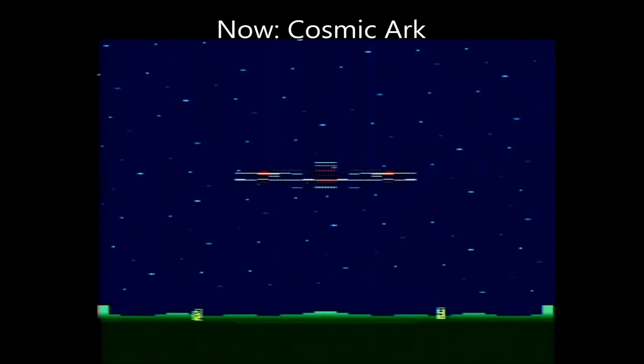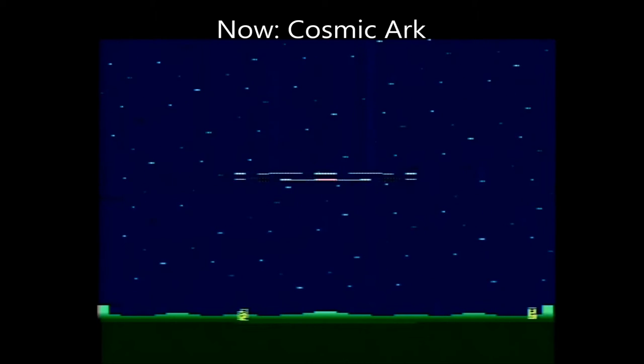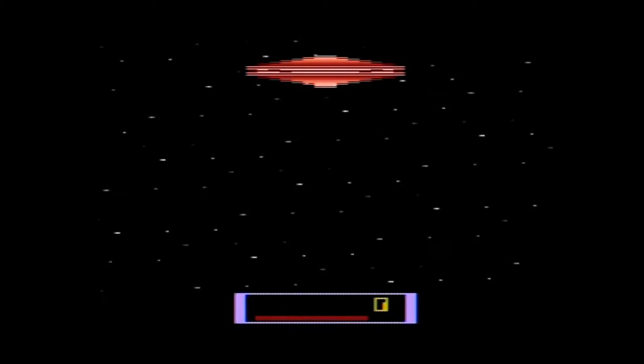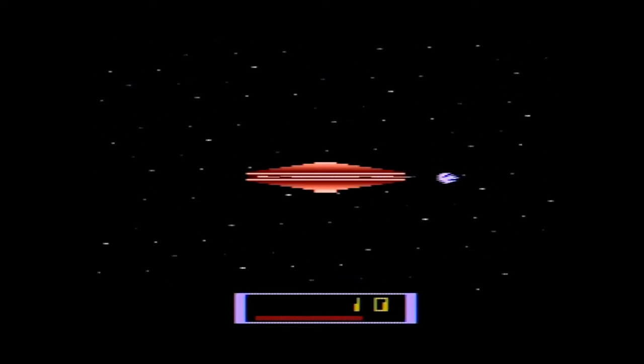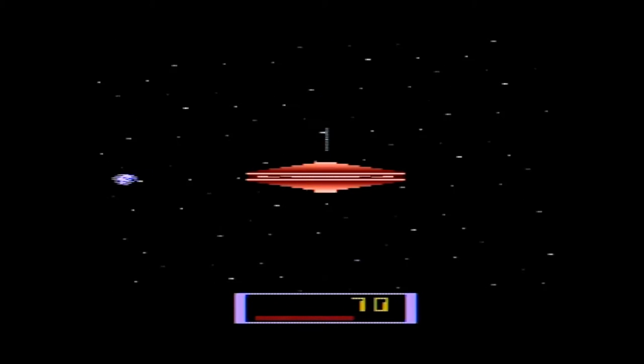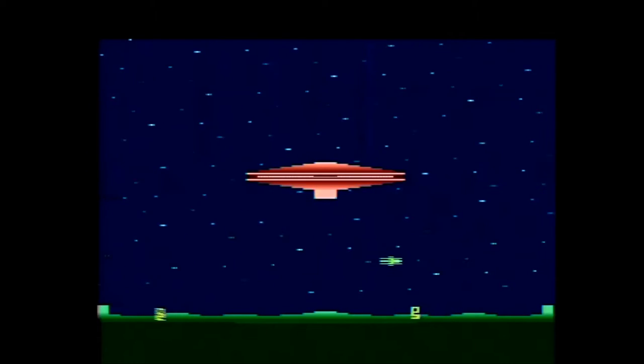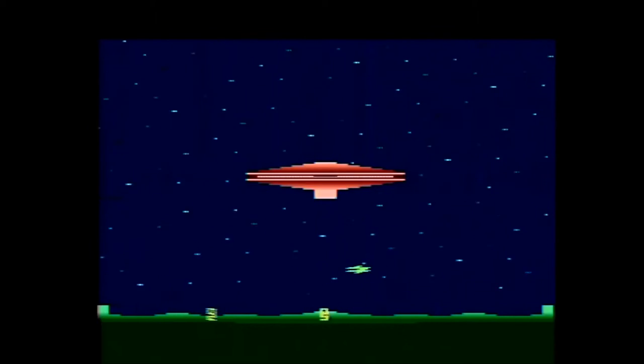Cosmic Arc was published by Imagic and carries a copyright year of 1982. It was programmed by Rob Fulop, who also programmed the Atari 2600 version of Missile Command. Interestingly enough, Cosmic Arc is a sequel of sorts to Atlantis, a Missile Command-style game which was reviewed in the last episode.